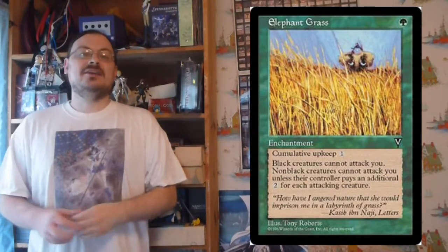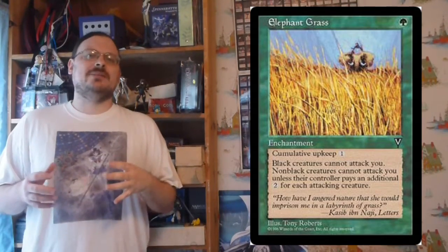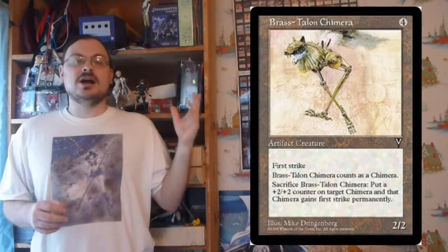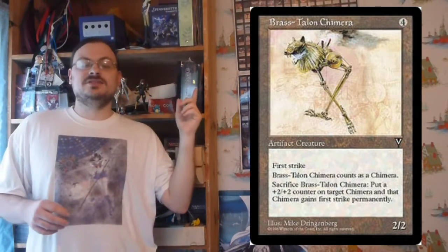The set had some cycles just as Mirage did. It had a charm cycle, a cycle of enchantments that would hose or damage one of the enemy colors, and a cycle of multicolored rares of opposing colors. There was also a cycle of chimeras, which were artifact creatures that you could sacrifice to put a +2/+2 counter on another chimera and give it the sacrificed creature's special ability. So if it's a flying chimera and I sacrifice it, I get a +2/+2 counter and flying to another chimera — you can stack them.